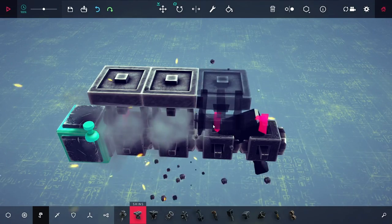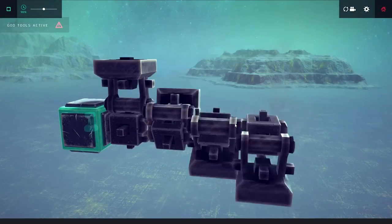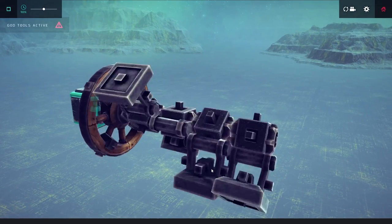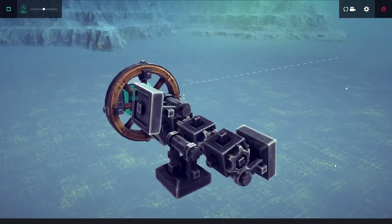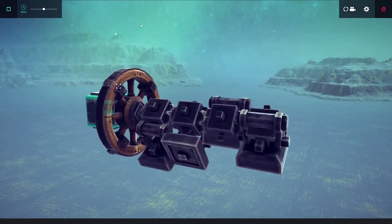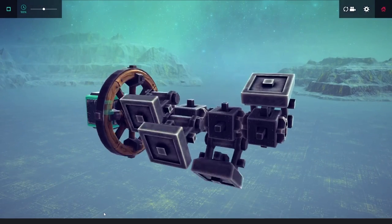I put down four pistons, and now as I start to rotate these down, you can see that each one is 90 degrees ahead of the other. By putting down a wheel here, I'm easily able to spin this up, and if I can find some way to drive these hinges around, I should be able to create a simple inline engine.